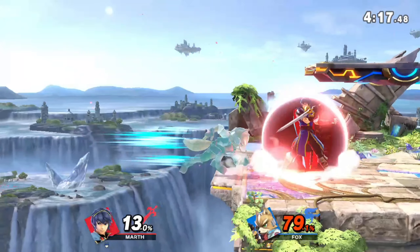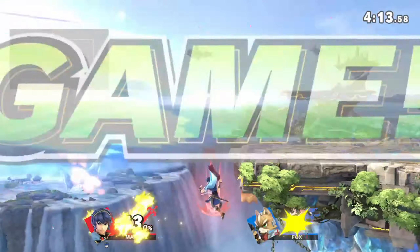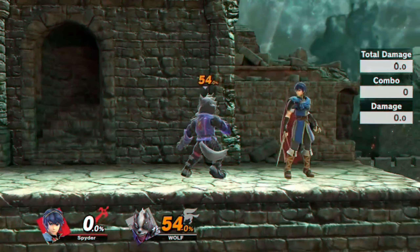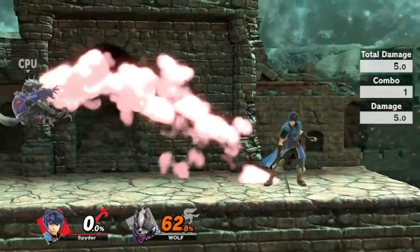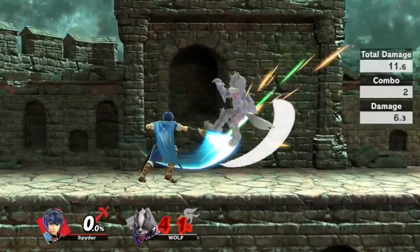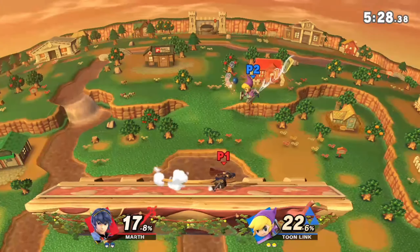I like utilizing parries as well. Jab's launch angle can also be used to start tech chases. Due to the nature of the knockback, it is easy for an opponent to tech the attack. However, this leads to the opponent's options being easier to predict, especially in the corner.